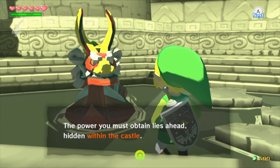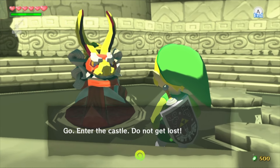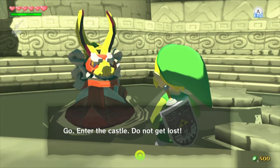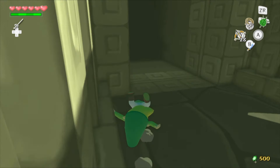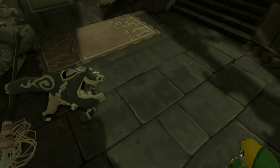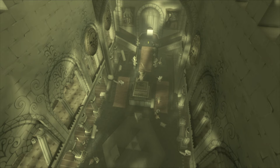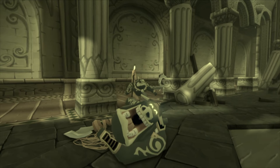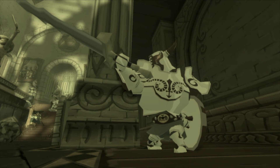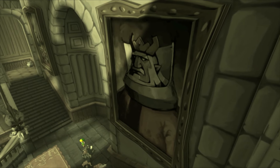The power you must obtain lies ahead hidden within the castle. Are we at Hyrule Castle? What the fuck? Go, enter the castle, do not get lost. Oh my god, we're at Hyrule Castle. Unless there's another castle in the game, but who the fuck knows? We're about to figure it out. Why is everything frozen? And with no color.